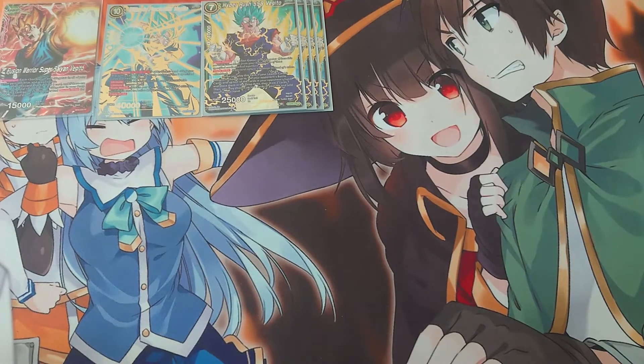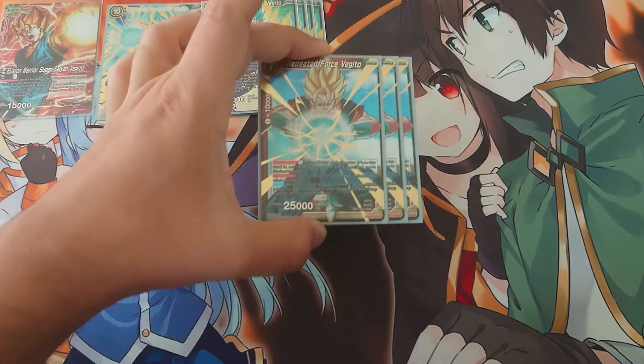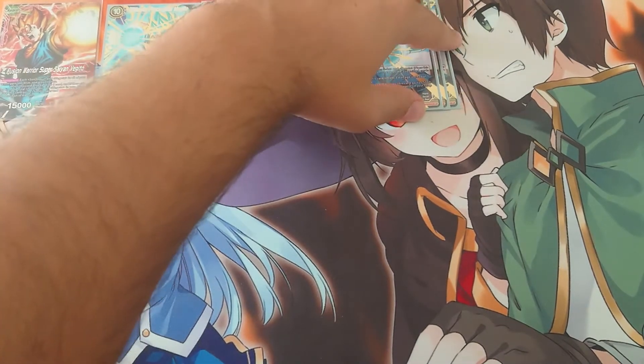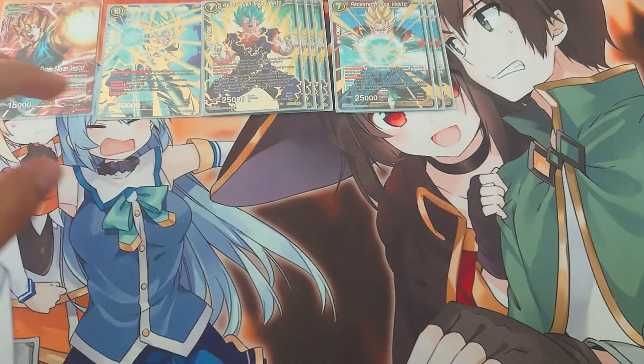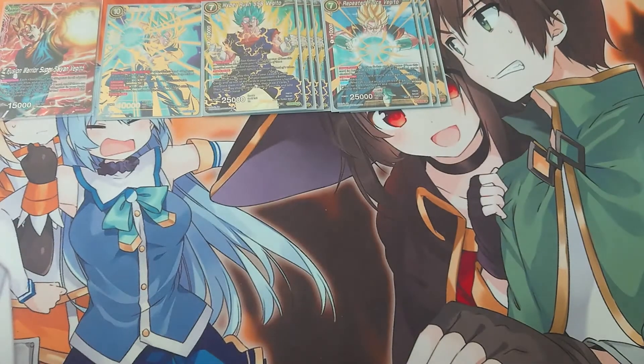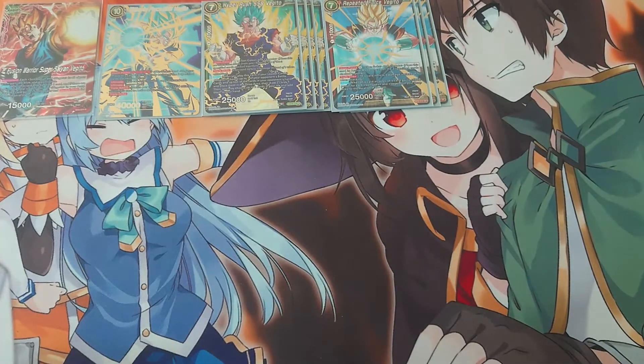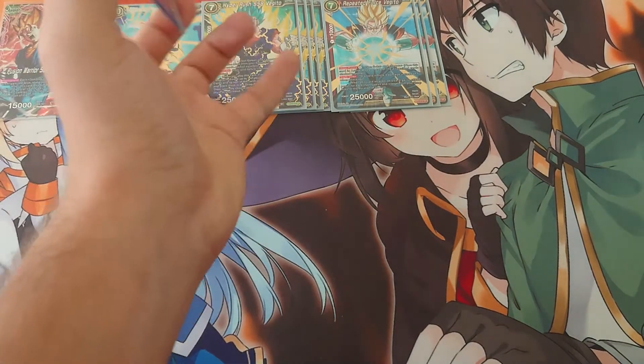Then, 3 times, Repeated Force Vegito. For every Goku and Vegeta in the drop area, you gain plus 5000. It's like Miracrator absorbed, and it also has triple strike — both of these do.